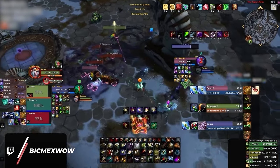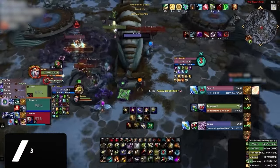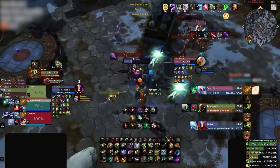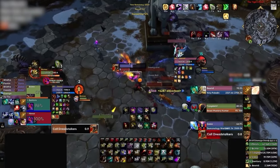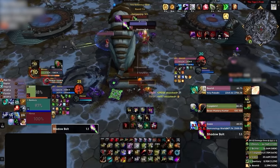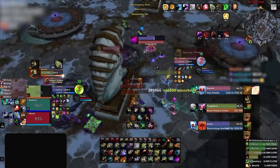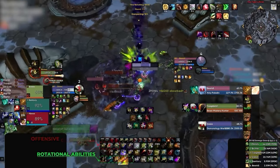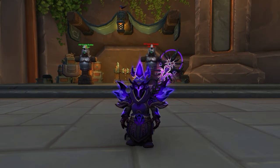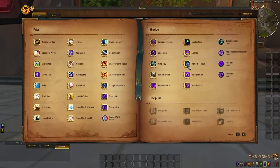Sorting and grouping your abilities on your bars isn't only useful for improving your awareness on your main — it's the exact method that the majority of top players use in order to seamlessly swap and perform well on multiple alts. In order to do this, we're going to want to separate our action bars into the following categories: rotational abilities, offensive cooldowns, crowd control, defensives, and mobility. As a shadow priest example, frequently used damage abilities like Vampiric Touch, Mind Blast, Devouring Plague, and Mind Flay can be grouped for rotational abilities.